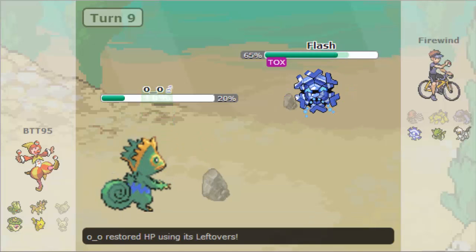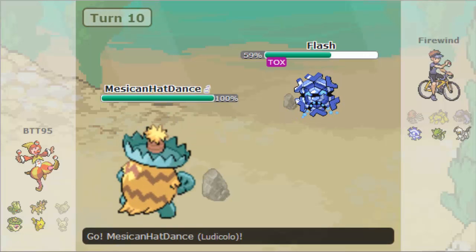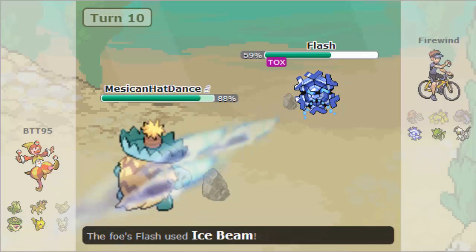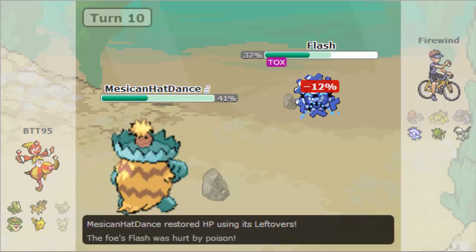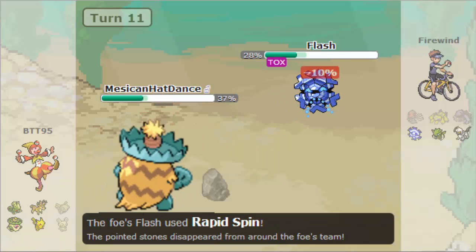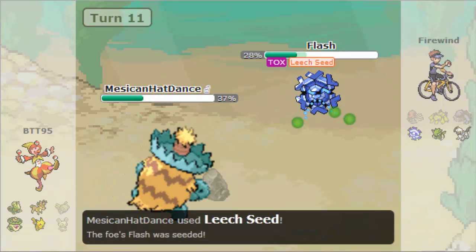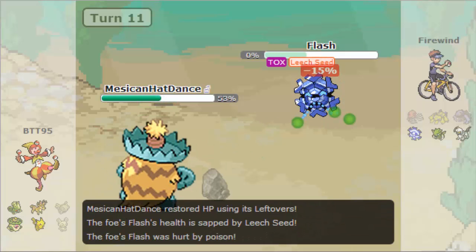So I do get a Toxic off rather than Recover, because I'm sure he's probably just going to go for the Ice Beam or something. I wasn't really sure, but I knew getting a Toxic off made sense expecting him to be somewhat of a bulky, especially defensive, Rapid Spinner. So I do switch into my Ludicolo to just take the damage for the Ice Beam.